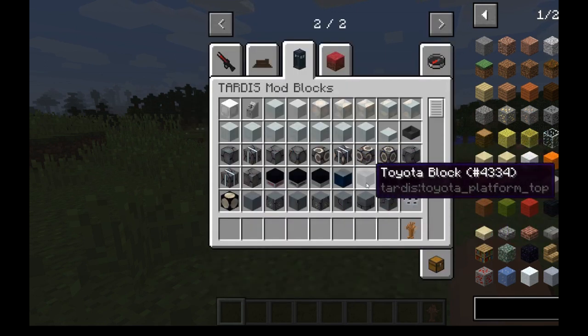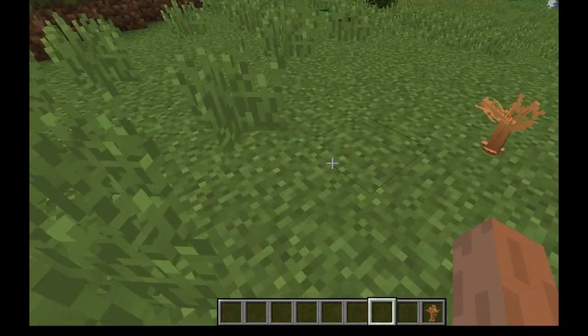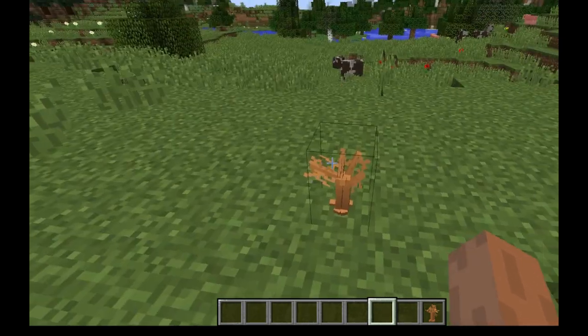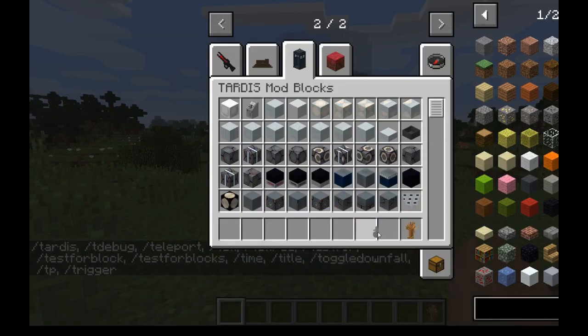I might put that in the Sonic's workbench or something later. We'll see. So you slap this down and you let it grow. Or you could use the command `/tardis grow`. The bounding box of the coil you want to grow has to be highlighted, and you have to have permissions — admin by default. It'll grow and it'll give you this key.